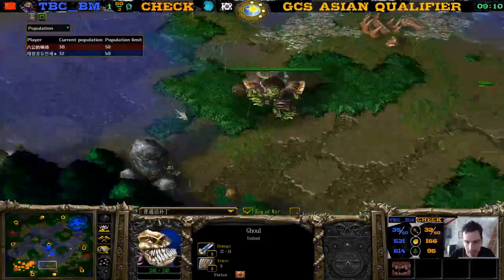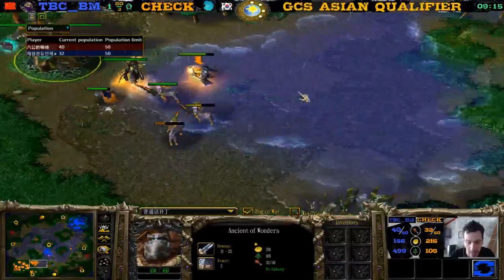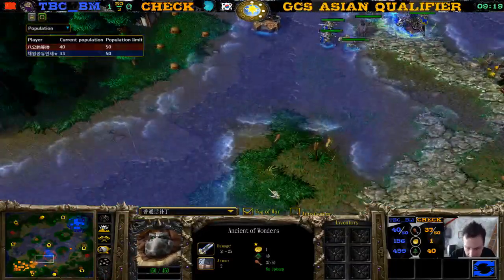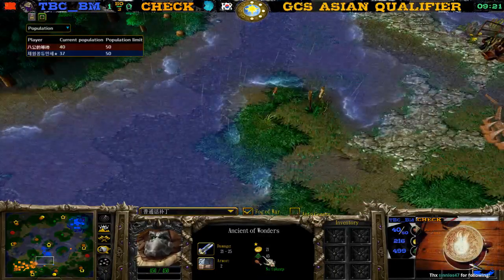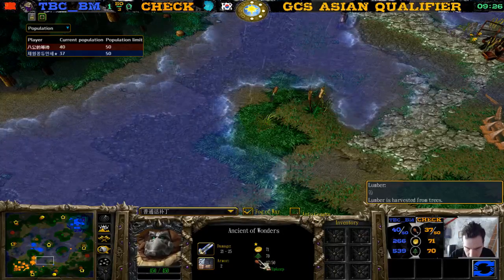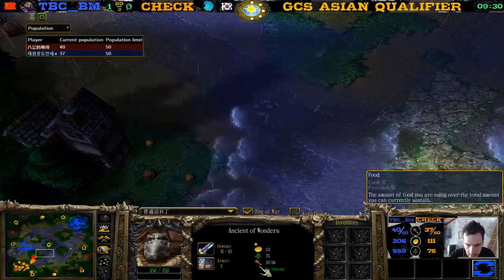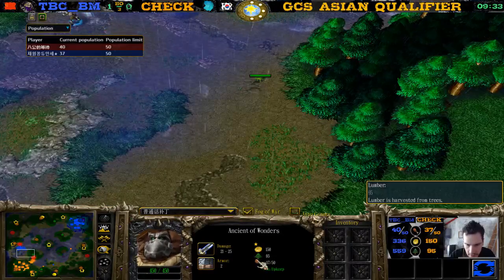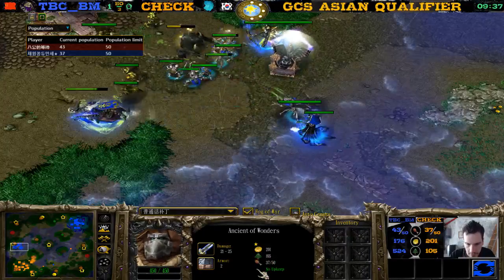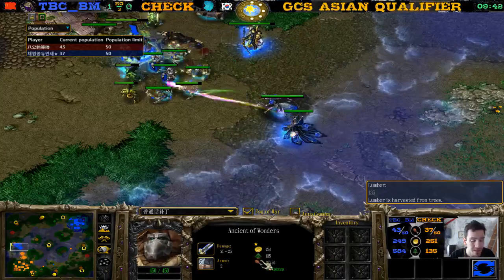Hey, I found a bug — or maybe not a bug, but something that triggers me. Look at this icon here, the lumber icon. Why does it have a little brown box or shadow on the bottom left? What are these brown lines? The other icons don't have it, so it looks like it wasn't intentional. This really triggers me — it's so annoying. Do we see the same here for the Undead buildings? Yeah, wow.